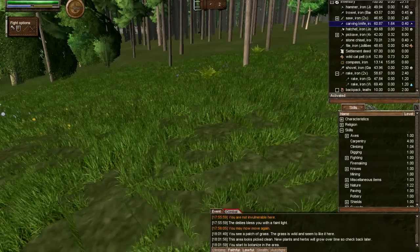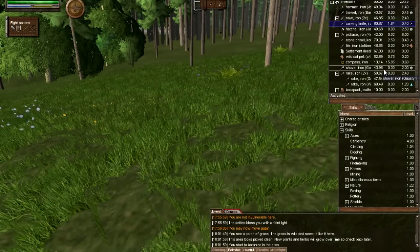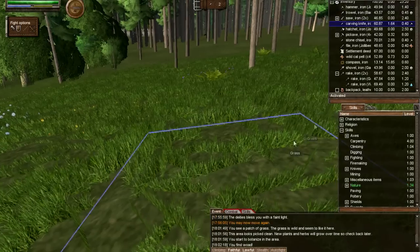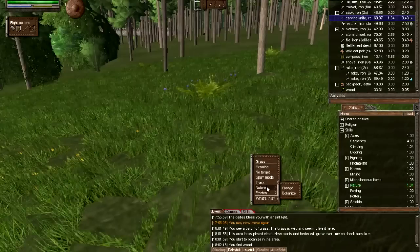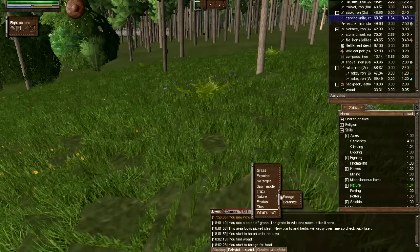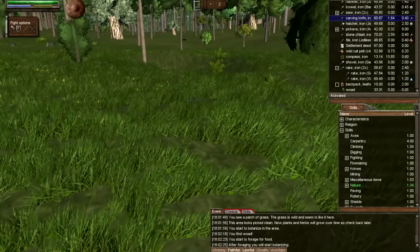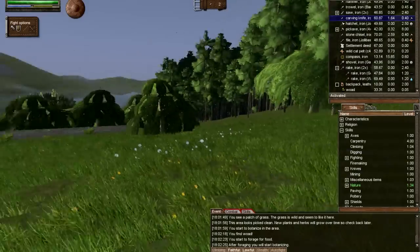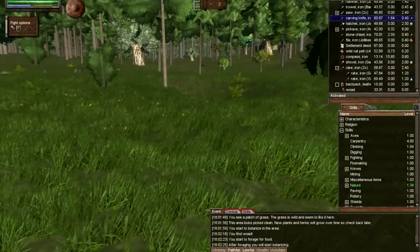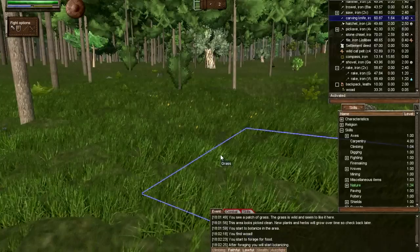As you can see, I'm botanizing. Hopefully I can find something good. I recommend both forage and botanize because both actions give you chances of getting berries, herbs, and other plants and veggies that you can eat.